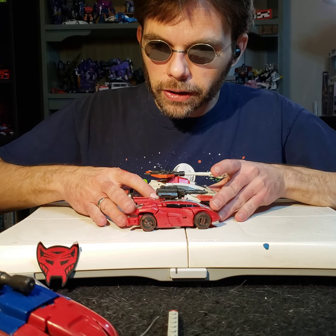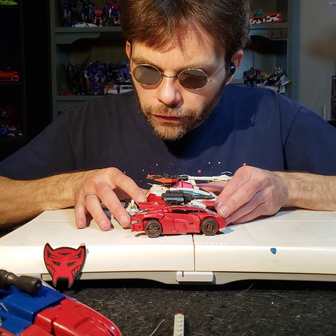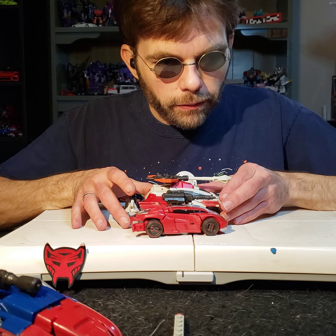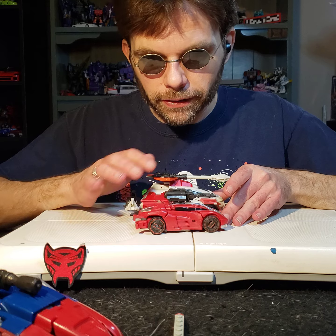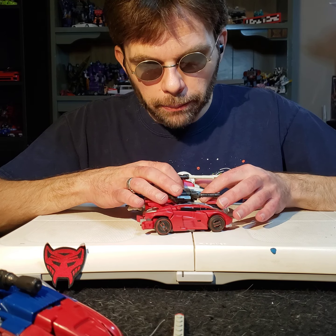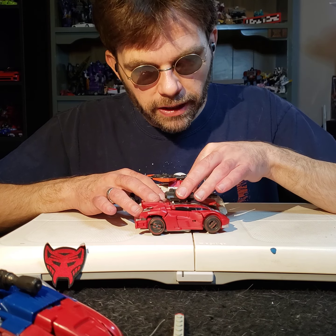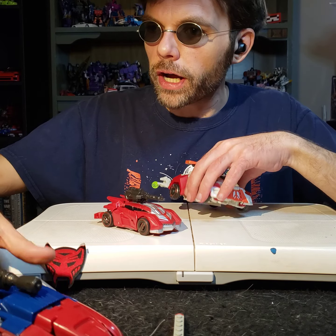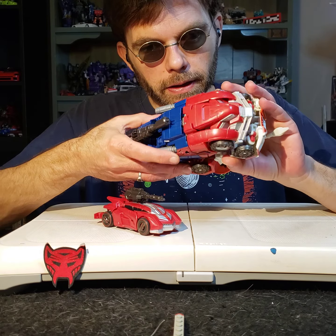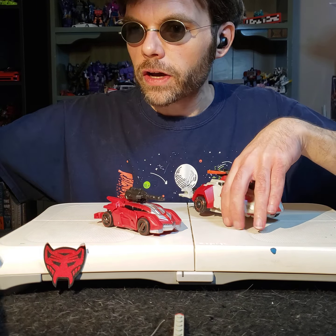A nice little three-Autobot team going on here. Ratchet and Sideswipe are the same length — that's really neat, because Ratchet is a beefy guy but he collapses well into vehicle mode. We'll talk about that next week when we talk about Ratchet. Comparing their undersides, Ratchet is a lot wider than Sideswipe — actually Ratchet and Prime are about the same width, with Ratchet just a smidge wider than Prime, but not by much.